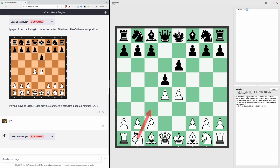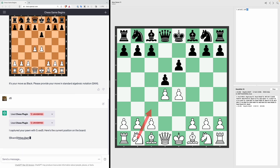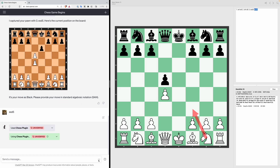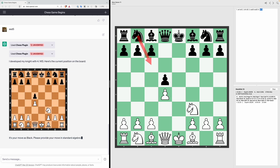If ChatGPT follows what Stockfish suggests it should move its knight to C3, but instead it has taken our pawn — EXD5. Let's make that move in Stockfish and see how we should respond. We should take the pawn back, so EXD5 is the move. ChatGPT then moves its knight out to F3, which is what Stockfish says is correct, and Stockfish says we should respond by bringing our knight out to C6, so we do the same.